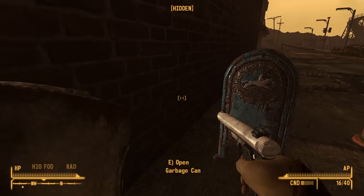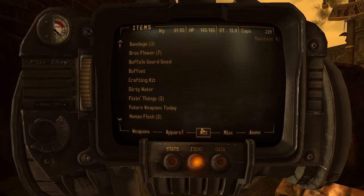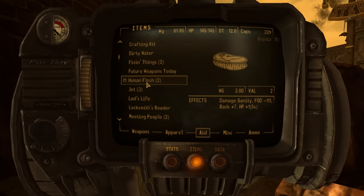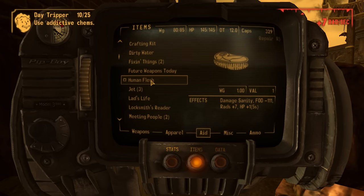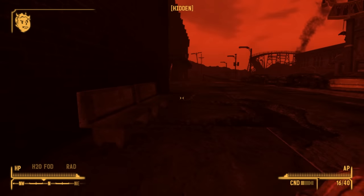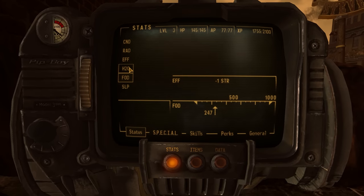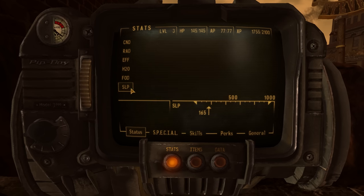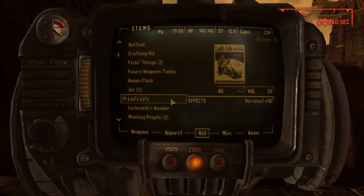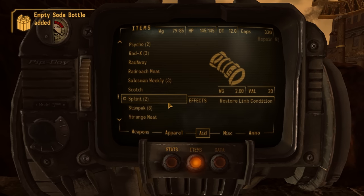Ooh, I'm a cola. We are hungry and thirsty unfortunately. This is a lot of restoration. We're now addicted to human flesh - that's great. We're now a cannibal, I guess. What's my food and condition at? 247... 320... Okay. I need water pretty badly too.